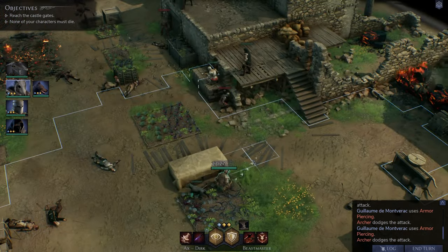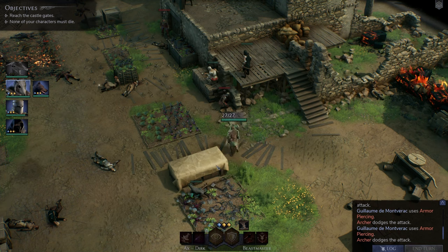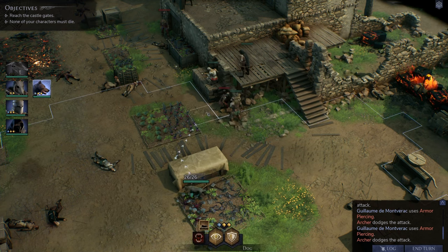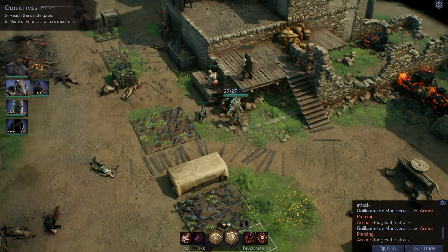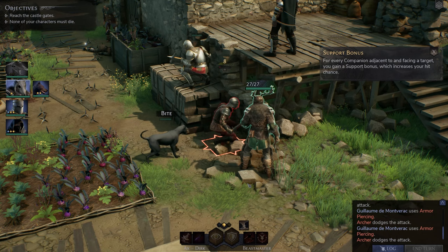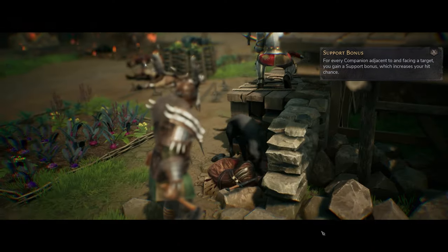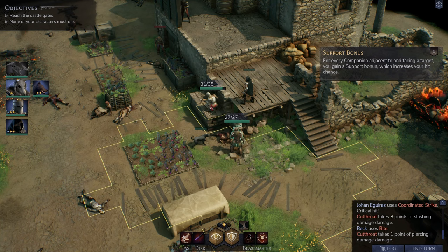We move into partial cover, then bring Johan and Beck to surround an enemy and take them out together as a team. We use our Coordinated Strike — a savage, brutal attack. The dog finishes the job.